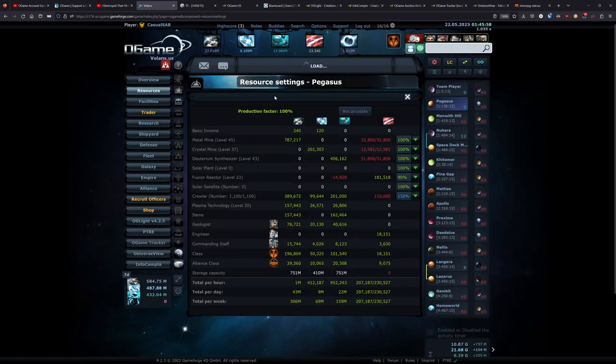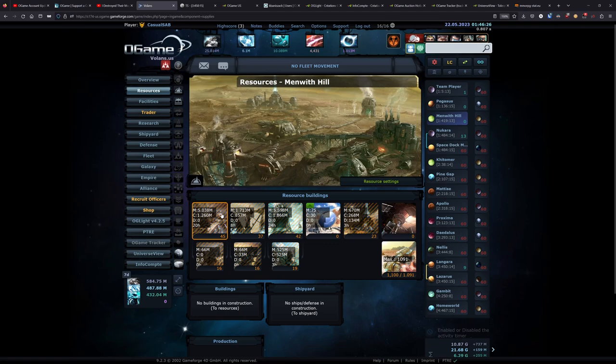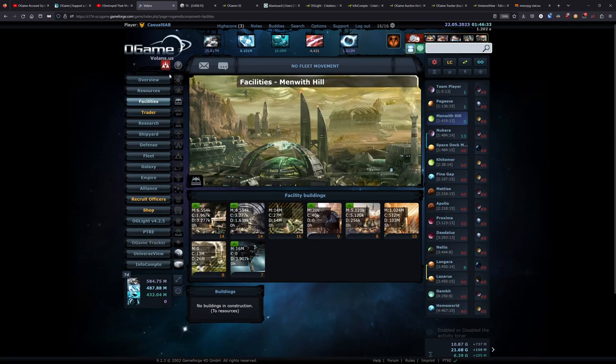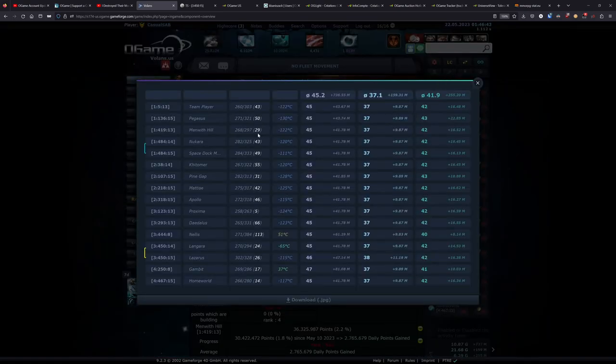So this planet with the higher deuterium mine is pumping out a bit more deuterium per day with it being a colder slot and having a plus 40% booster on it. This planet does about 23 million deuterium per day. Most of these planets are the exact same thing — this heavy slot 15 focus. And if I pull this sheet back up from OG Lite, you can see the majority of them are built out basically the same. Most of these planets were slot eights relocated into slot 15.